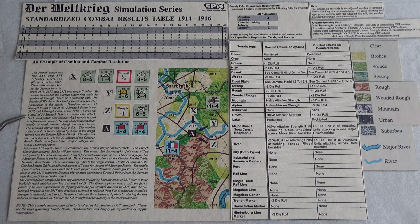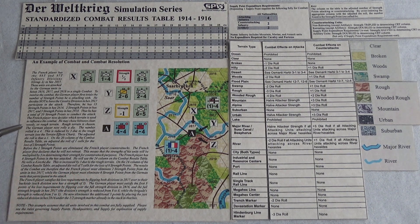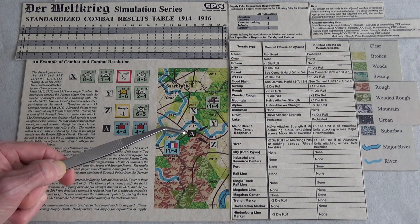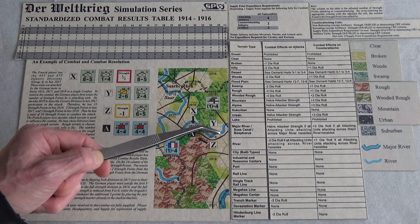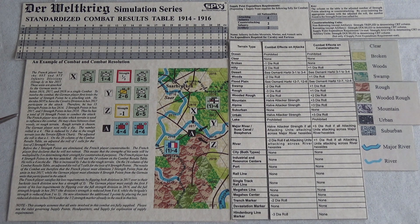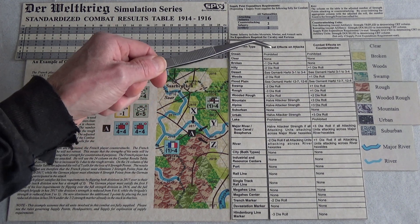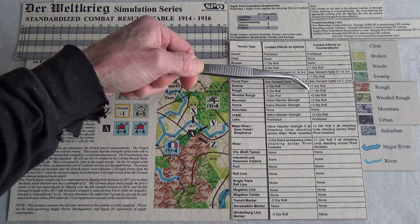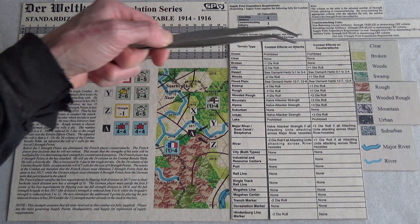The French player now decides which terrain is used to influence the combat. They've got a lot of options — they may choose between clear, woods, or rough terrain, but can't use the river bonus because all attacking forces must be on the other side of the river. Rough terrain is chosen — minus three to the die roll on attack and plus one to the die roll on counterattack.